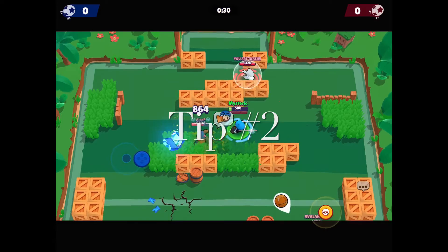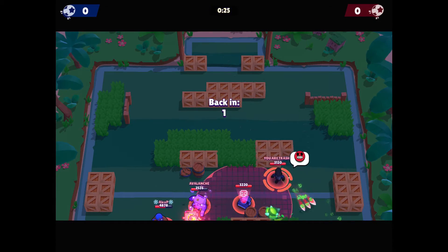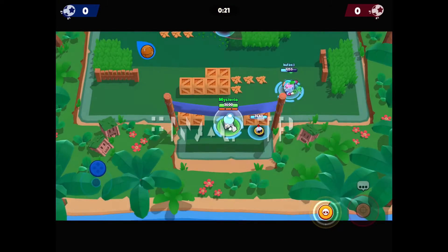My next tip is that running away from Mr. P is the worst possible thing you can do, because the bounce will do extra damage. In fact, running toward him is probably better than running away, because it'll do less damage that way.